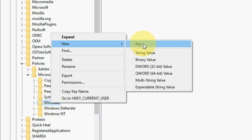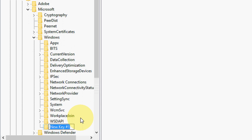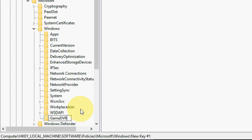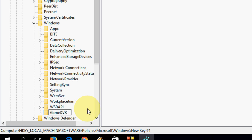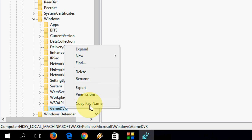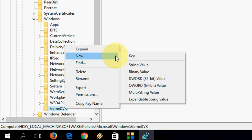Then go to Microsoft, and select Windows. Don't open Windows — just right-click on Windows and click New, then select Key. You need to give the name GameDVR. After this, right-click inside the new key, select New.